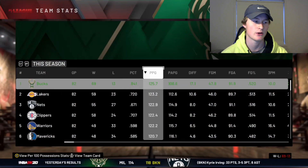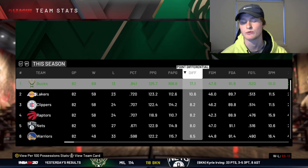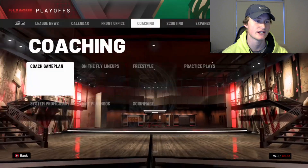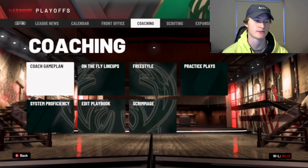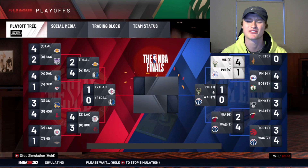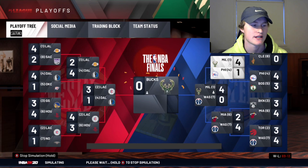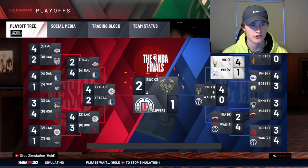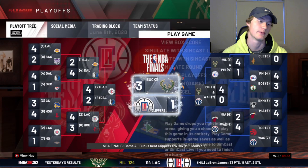Team stats: points per game, first defensively, first in differential - first by 17 points. We did finish as the one seed in the Eastern Conference. Let's simulate the playoffs - we're through to the Eastern Conference Finals. We're taking on the seventh-seeded Wizards who we sweep, and then we're taking on the Los Angeles Clippers in the Finals who've tied the series and are now down 3-1.